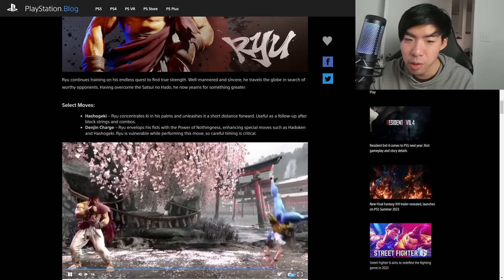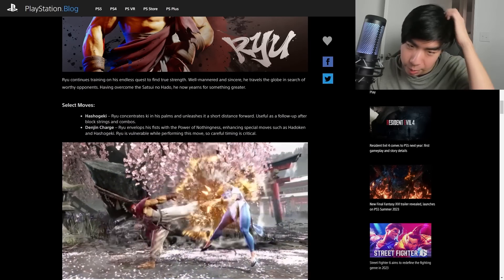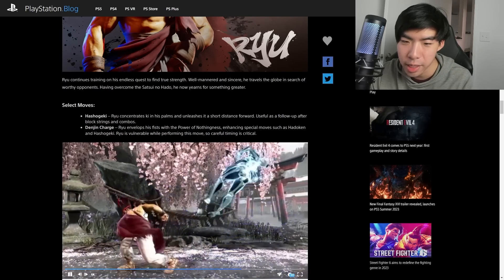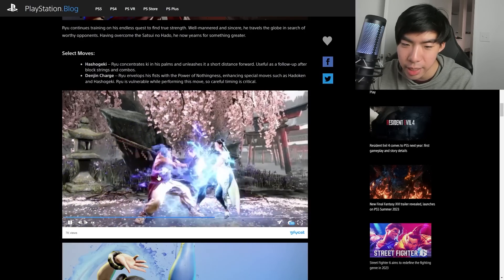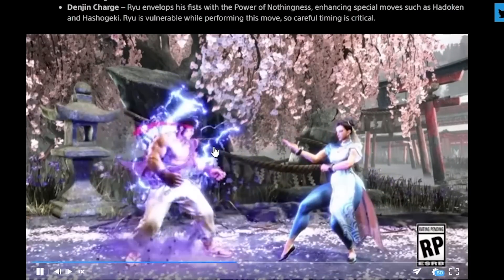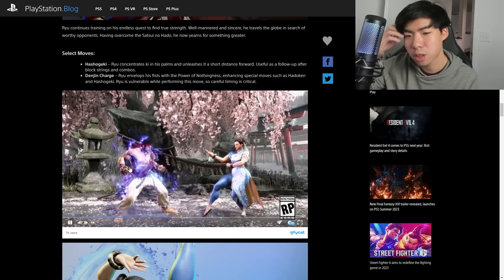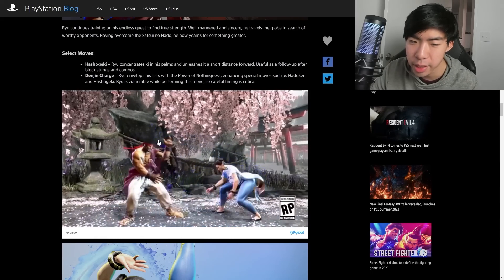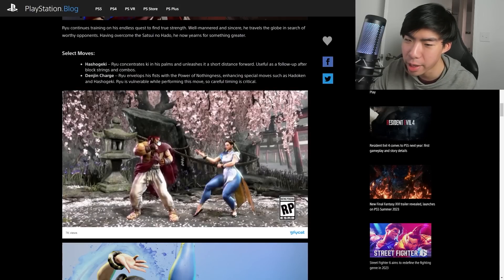The two select moves explained here — let's first go over Denjin Charge. They show it in the trailer. It's very confusing at first because you might think it's a system-wide V-Trigger kind of mechanic that powers up moves. But this is just an install where Ryu charges up for a second and it powers up either his Hadouken or his Hashougeki. When it's powered up, the Denjin Hashougeki actually combos into a Donkey Kick, but the regular Hashougeki doesn't go into anything, which means you don't get a combo after it. Hashougeki looks like a fireball, but it's not a fireball.